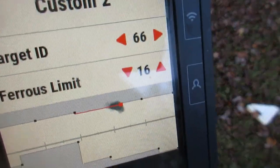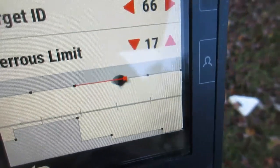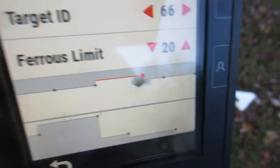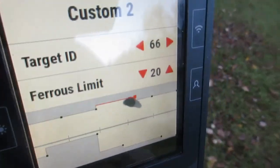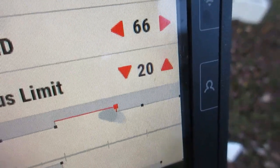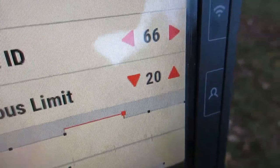See that old big nail there? I'm in Custom 2 here, and you see that number there? 16. Ferris limit says 16. And I'm going to start letting that up — see what I'm doing there? And the nail starts coming in. But see that number up at 20. Remember that: 20.